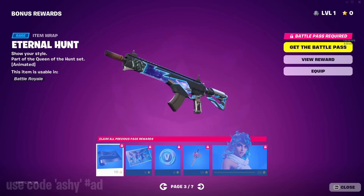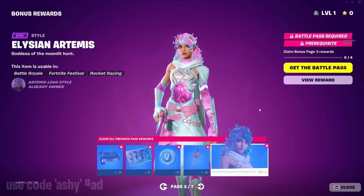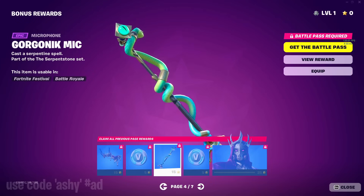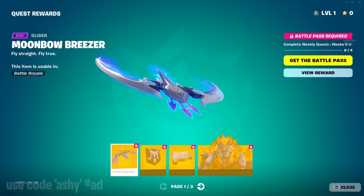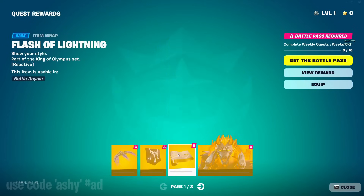For the other bonus page, we got eternal hunt wrap, more V-bucks, the heart's rest bat bling, and then the silent Artemis style — probably the best style of that skin with the pink galaxy. Page four has the snake pickaxe, more V-bucks, and a purple style of Hades. For the quest rewards, it's pretty much just edit styles and random items like banners.